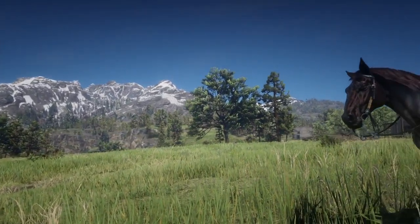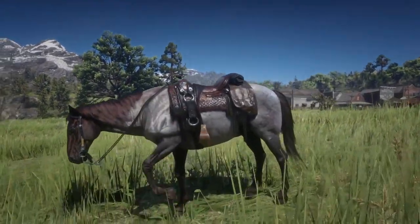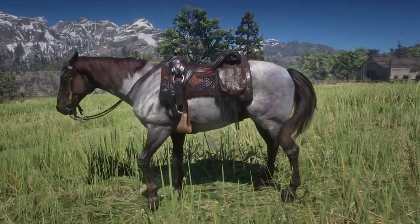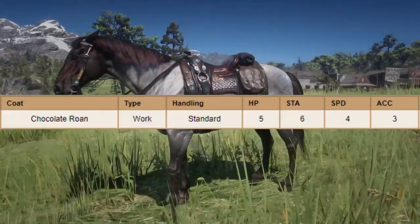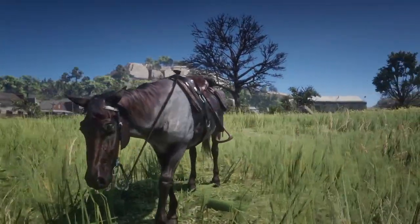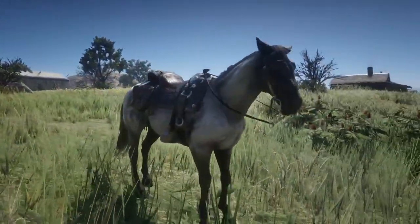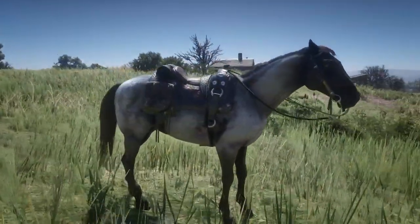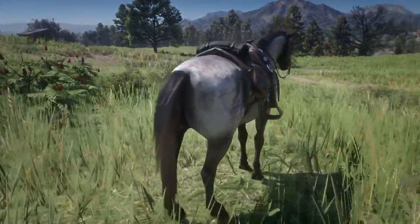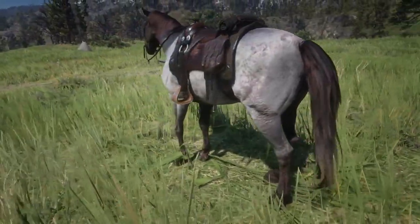The next horse is the Chocolatron, which is the Dutch Warmblood you can pick up at the Valentine stable — the first stable in the game. The Chocolatron is a work type with standard handling and its stats are 5 health, 6 stamina, 4 speed and 3 acceleration. Definitely worth checking out the Brown Leopard too as it's a pretty cool looking horse.